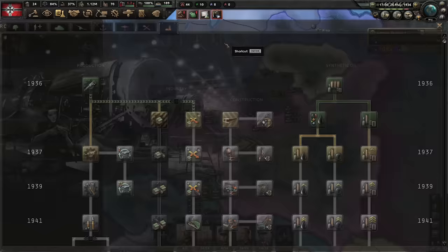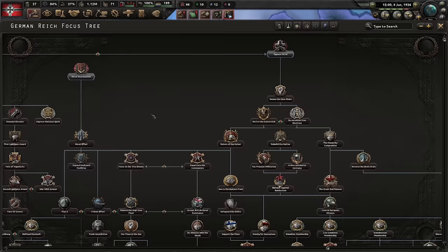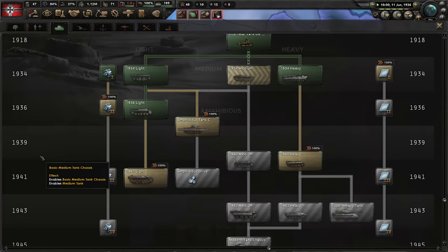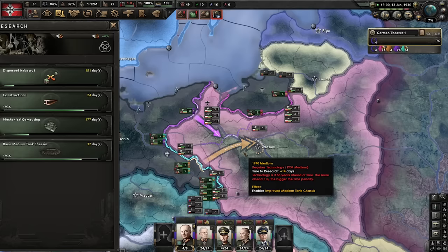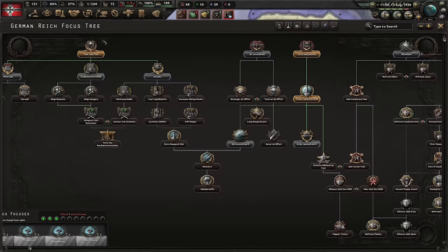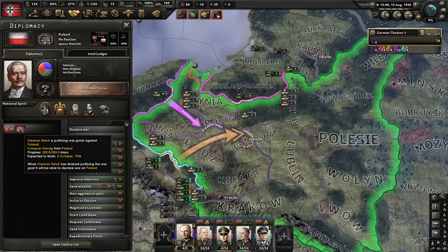Treaty with the USSR is done. Now we move on to the Four Year Plan to get the industry pumping. The Soviets accept — they always do on historical. That means we'll now have a nice bonus to 1940 mediums moving forward, and we're going to use that bonus to get the 1940 mediums well ahead of time — about 600 days. We'll get them around 1938, more than well ahead of time. Four Year Plan is done — on to Autarky. The war with Poland is creeping up.